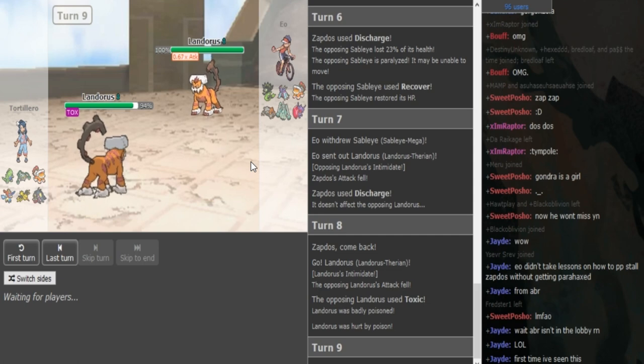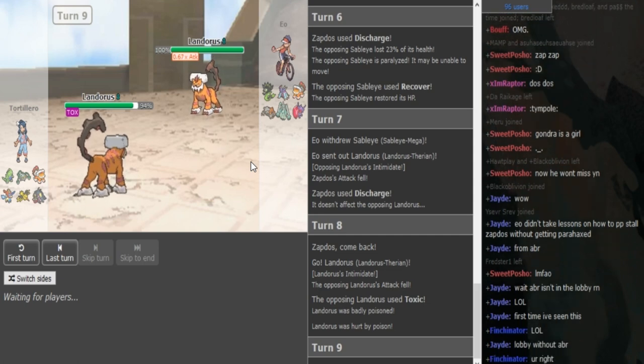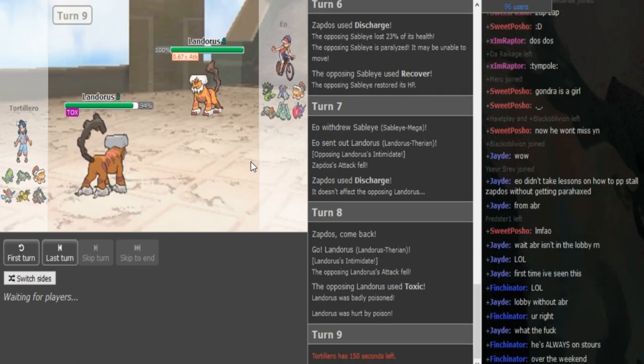He has Toxic — Gondra switches into his own Lando. I don't know if he predicted a Toxic or something else. He predicted a Toxic — would have gone to Ferrothorn I think. He scouted for a potential Continental Crush even though this Lando has to be Defensive — I already talked about it, he's weak to Zygarde otherwise.